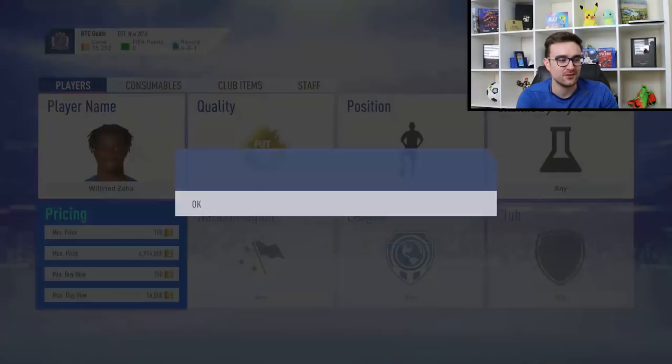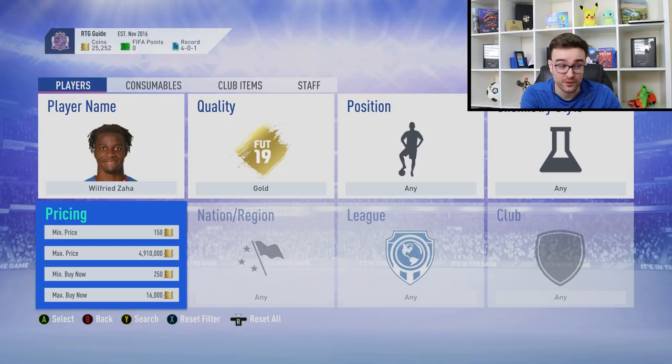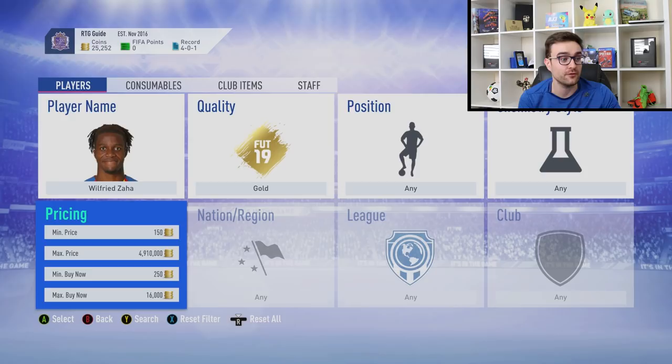It's unfortunate I didn't pick up that 7k Zaha while I was here because that would have made me another 10,000 coins. I'm going to go away and try to make some more coins and we'll come back with another video showing you good starter squads and how to do all the SBCs. For now, that is the most simple way on FIFA 19 to make coins. It's super easy — you do need to put some time into it, but if you want a decent squad for free, that is the way to do it. Thanks for watching episode 2 of the Road to Glory guide!